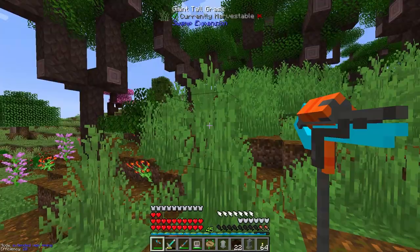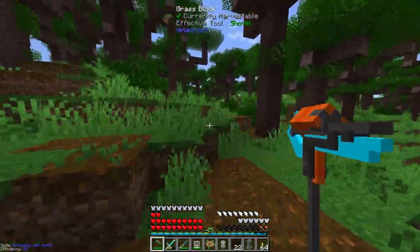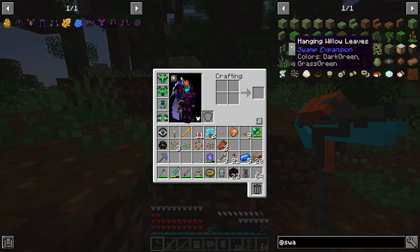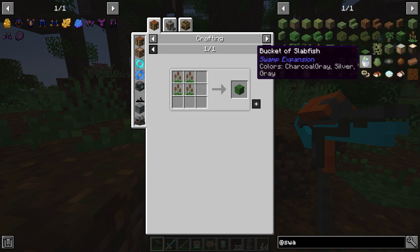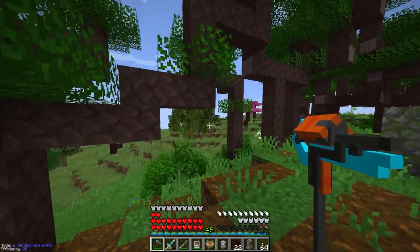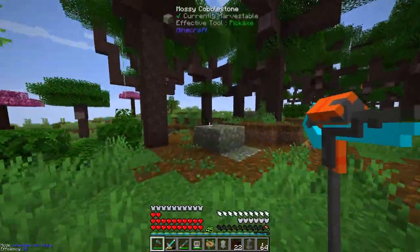This is actually another new thing added in this current update - it's called Swamp Expansion. You can see it adds this really bushy grass. I don't quite know what other things it adds, but it adds all kinds of different uses for stuff - cattails, and I'm assuming those are going to be in a swamp biome. Buckets of sabfish, so I guess it adds potentially a new type of mob. There are different vines and stuff - more aesthetically pleasing things.